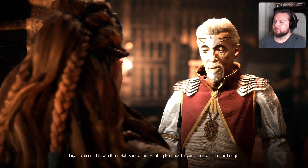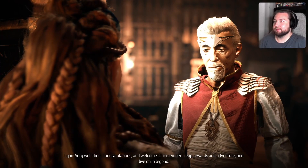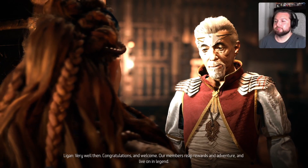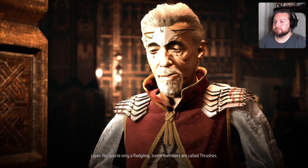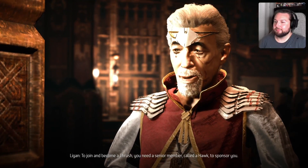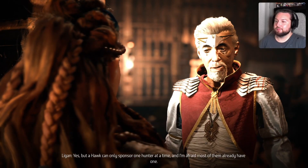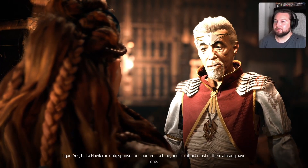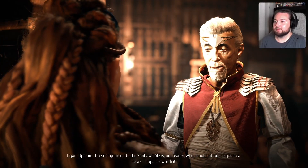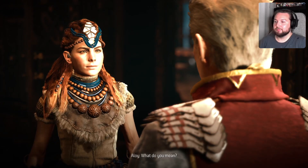Presenting my three half suns at the lodge earns congratulations and welcome — members reap rewards, adventure, and live on in legend. But I'm only a fledgling; junior members are called Thrushes. To officially join and become a Thrush, I need a senior member called a Hawk to sponsor me. Most Hawks already have a fledgling, but I'm told to go upstairs and present myself to the Sun Hawk.